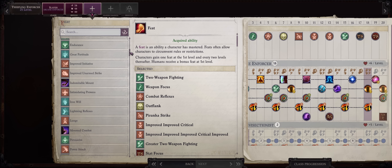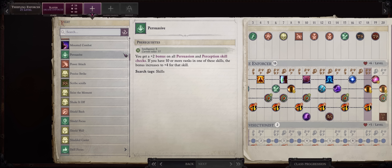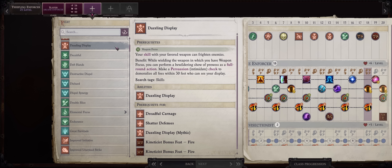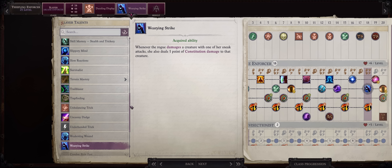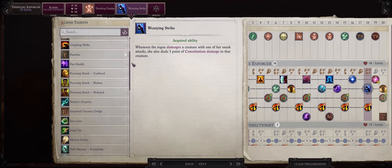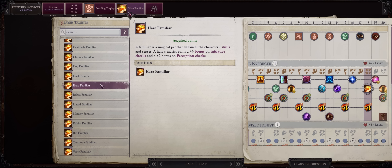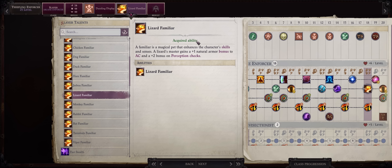So at level 21, we might as well get started into the Shattered Defenses package now, because we don't really have space for it earlier as a Trickster due to all the special feats. In this case, Dreadful Carnage. Then the last advanced talent, Wearing Strike. Or, you can also go for the Familiar — then Hare for a plus 4 to Initiative, but we have enough Dexterity. Or Lizard for an extra plus 1 stacking bonus to AC. It's up to you what you prefer.